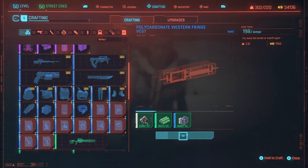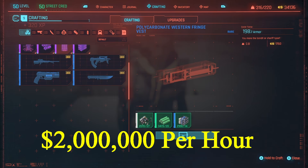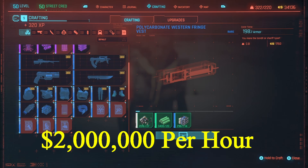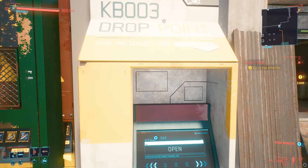Buying the components for this vest, crafting the vests, and selling the vests will make you roughly 2 million euro dollars per hour, assuming you're buying the components in bulk and then crafting and selling at a drop point later on.